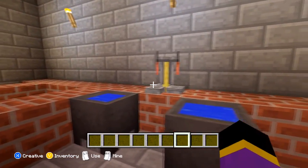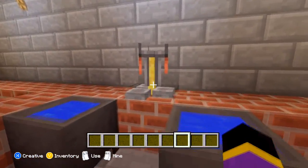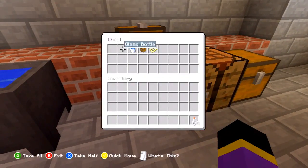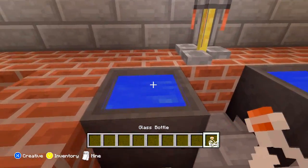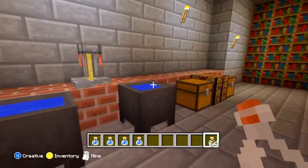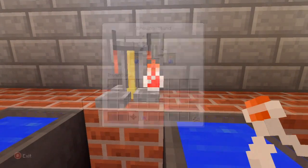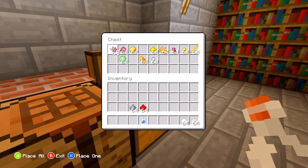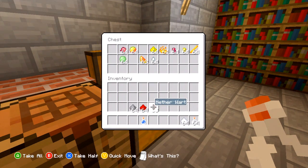Here is the brewing stand, which is made with a blaze rod and cobblestone. I've got some glass bottles here, and you can fill them up either in cauldrons or from an infinite water source like this. I'll fill those up and stick them on the stand. In this chest I have everything needed to make different kinds of potions — I'm going to show you a speed potion. First off you'll need nether warts for your base, which makes an awkward potion.